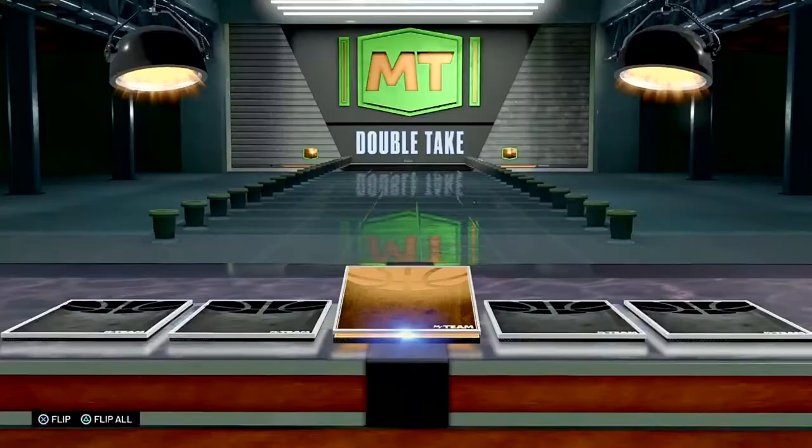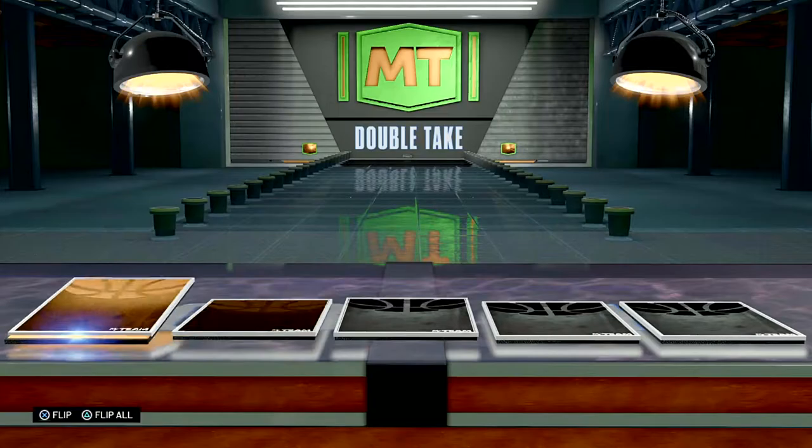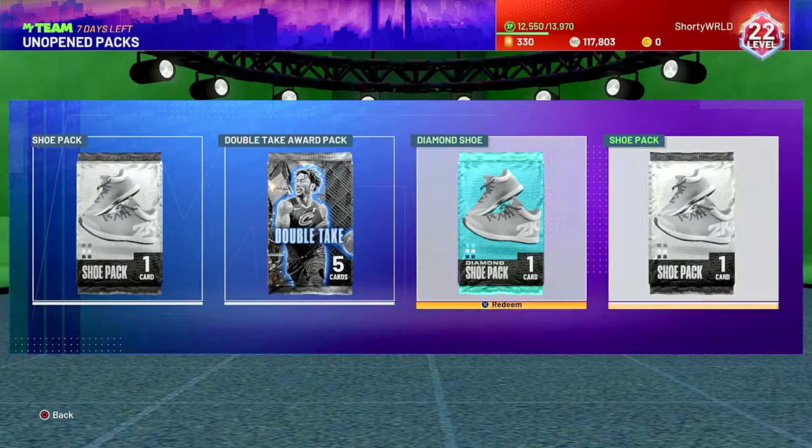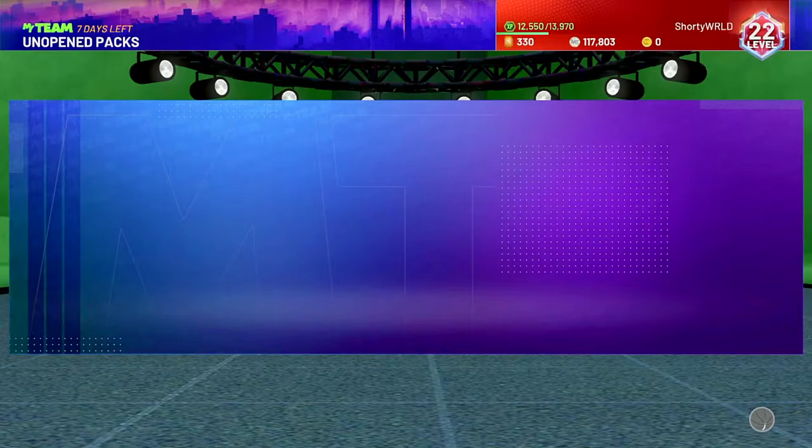We get Clay Thompson — not that bad, he can be used in our limited game. For this double take, we get another ruby — Karl-Anthony Towns, I believe that's a duplicate. Just send your contracts to the auctions, never sell them, because as a no money spent player, contracts are very valuable in the very beginning. These are all gold contracts, which is a huge plus — I believe we only had like seven total before that pack, so that's a good addition. And we got a shoe pack too.